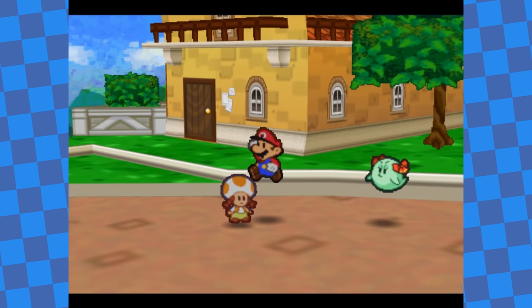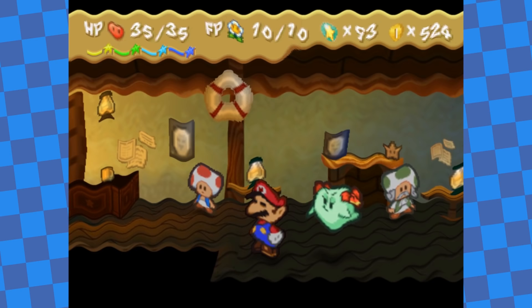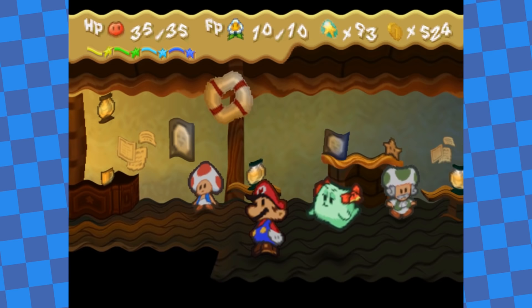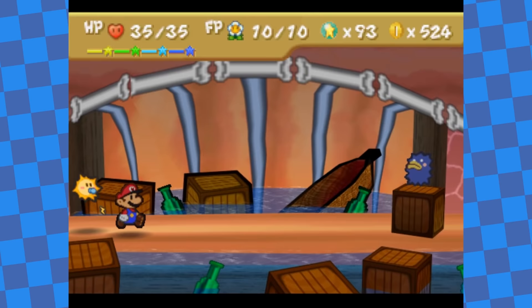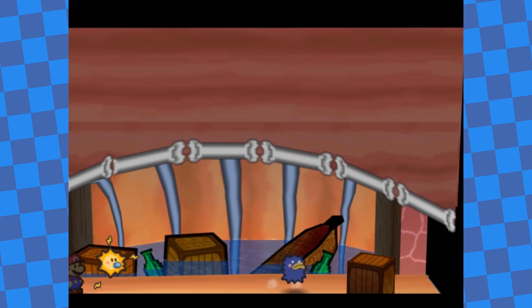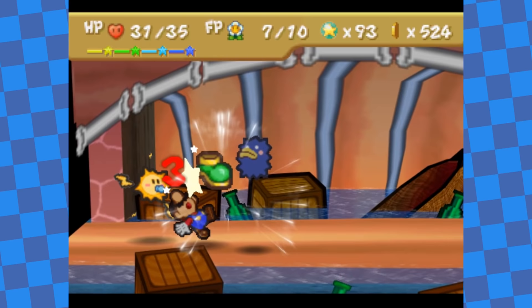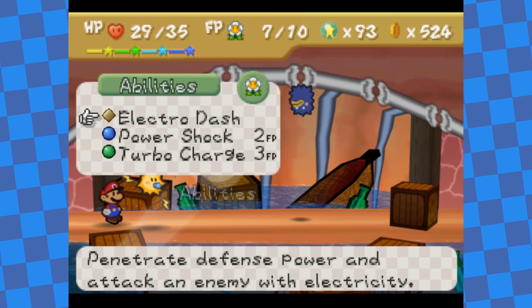After Chapter 4, I headed back to town and went for the docks. There's a club by the docks with a really catchy theme even though you never actually have to go inside. There's a whale by the docks with a Fuzzipede in its stomach, so I beat it up — a very easy fight where you just need Watt as your partner to light up the area. This fight gave me enough star points for another level up, and now I had 6 unspent badge points, which meant I could equip the Defend Plus badge. This raises Mario's natural defense by 1, and since I still had Damage Dodge equipped, a successful guard would now block 3 damage total.